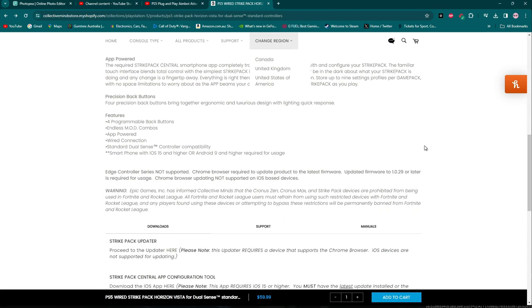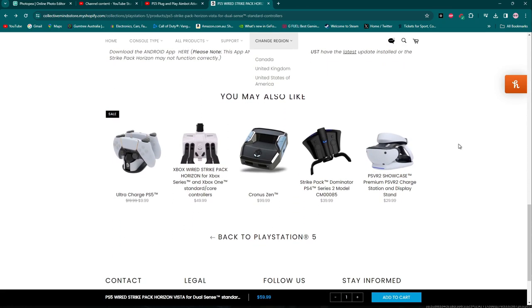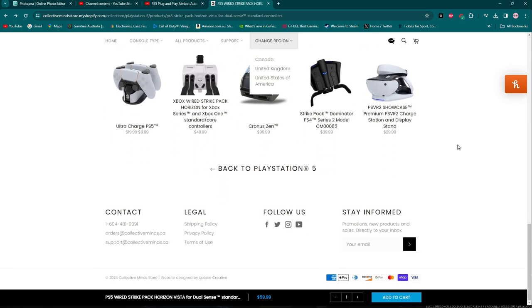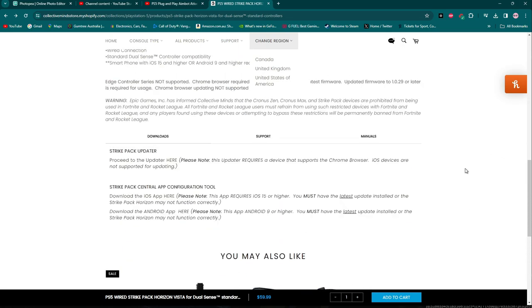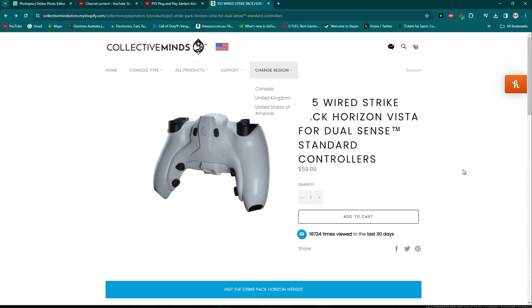I'm not sure how it's going to go especially at the price. You've also got your Xbox One version as well, and there's the strike pack for PS4. They're also still selling the Chronos Zen. But anyway, that is the new Collective Minds Strike Pack for PS5.